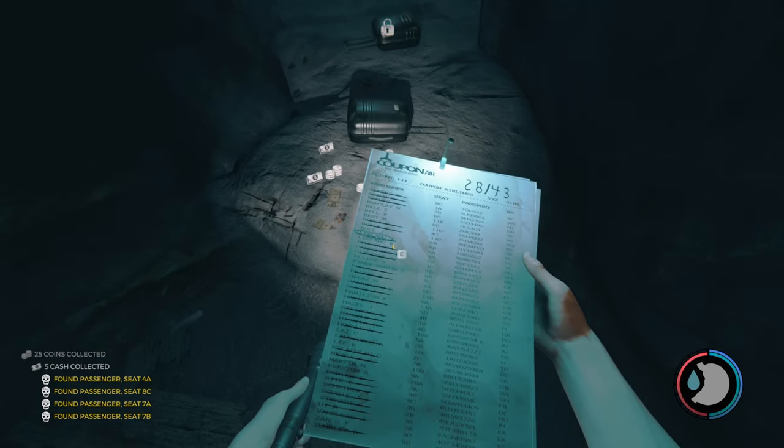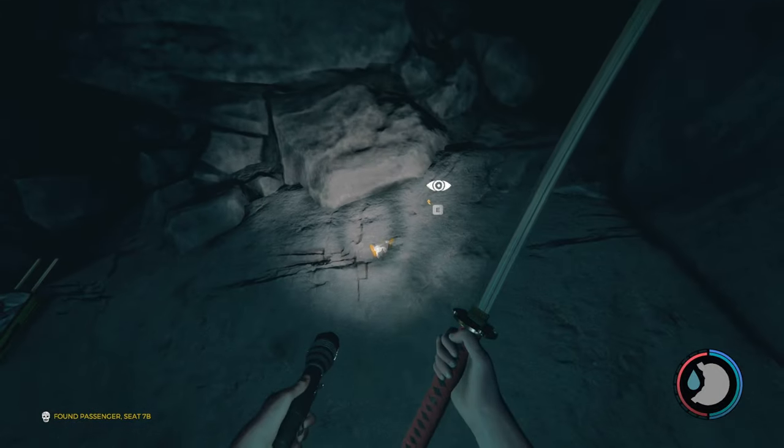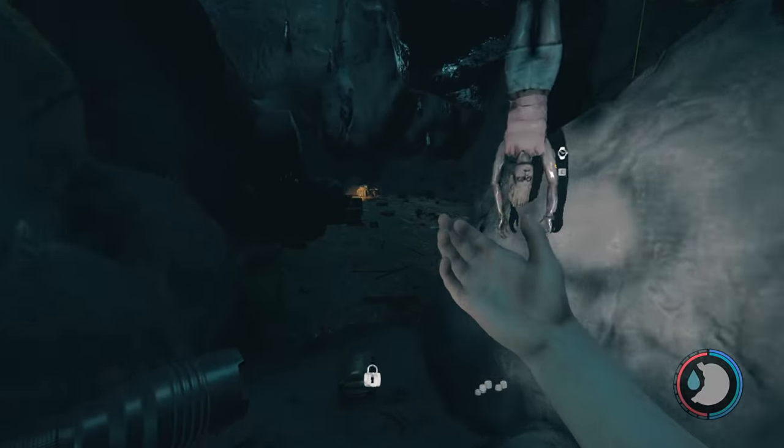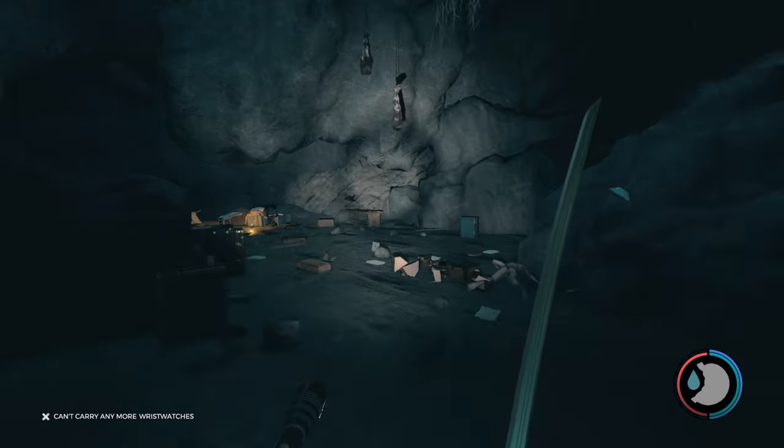Up inside this little cubby hole right here, you're going to want to come in here. Here is Timmy's toy leg. Put that away. You can get all this stuff on the floor if you want, but I'm not going to bother.